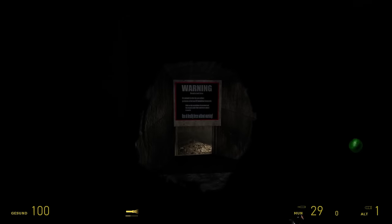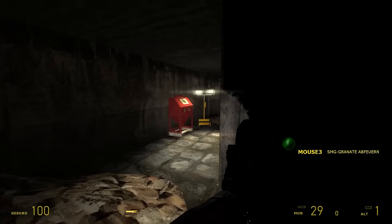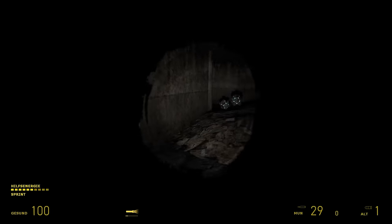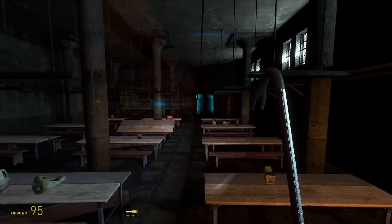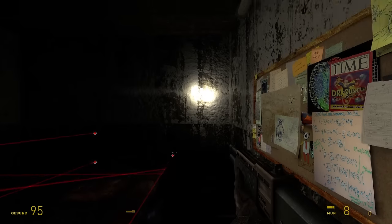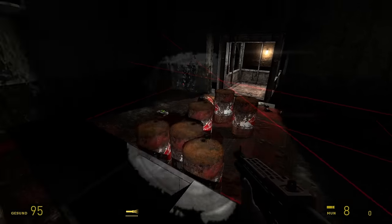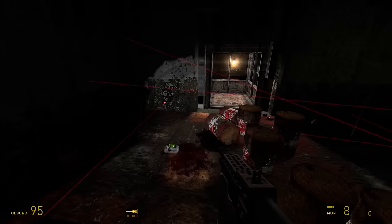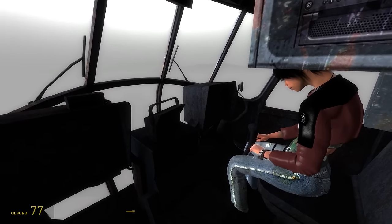I wanted to check this place in detail — is this the depot? Nova Prospect? The prison? Then I saw two roller mines and absolutely lost my shit because I didn't have a gravity gun to do anything about them. I kept noclipping to see all the new places, but most of it was dark hallways with not much going on. I'm pretty sure part of it is from Episode 1. Let me know in the comments if you know where this is from. Then it shifts us to the helicopter again.